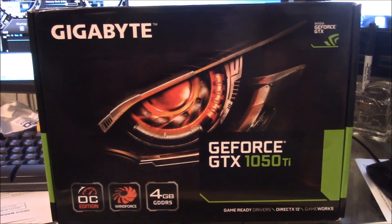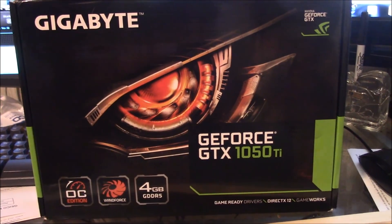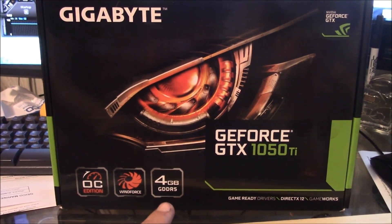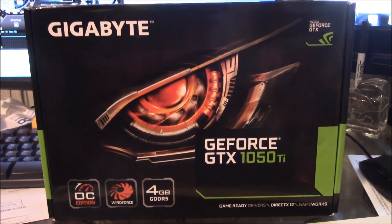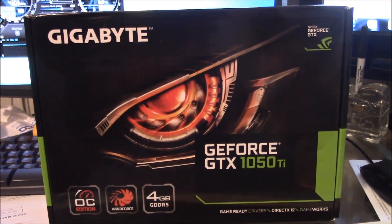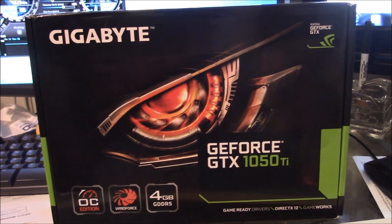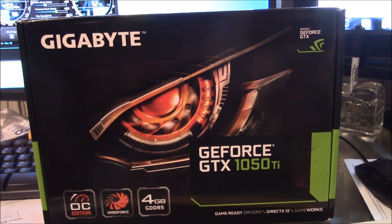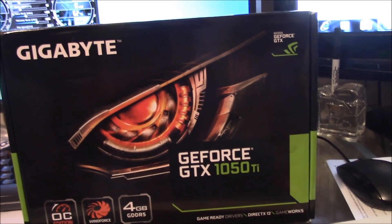Today on the list is the Gigabyte GTX 1050 Ti. It's got 4GB of DDR RAM and it's the overclocked edition. I'm going to be getting it benchmarked on NiceHash and see how profitable it is as of November 20th, 2017.